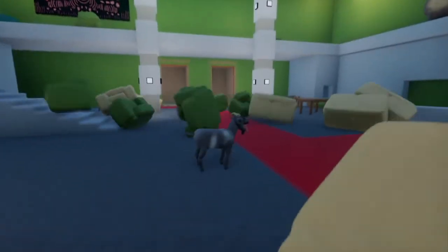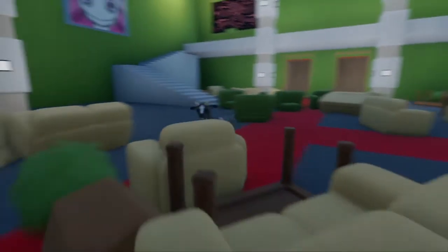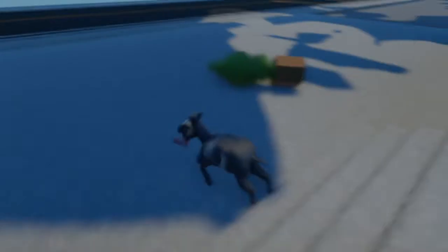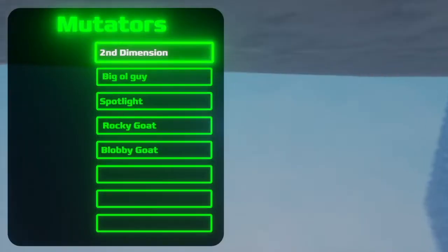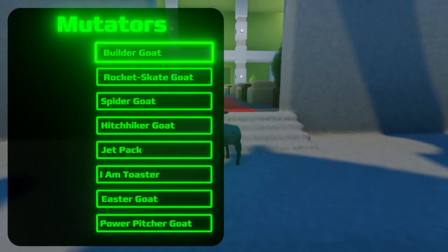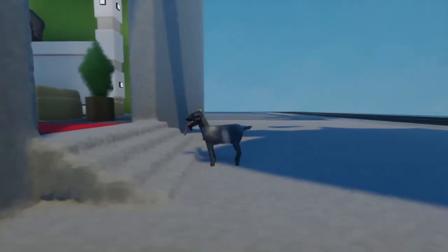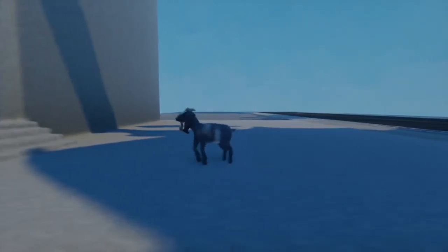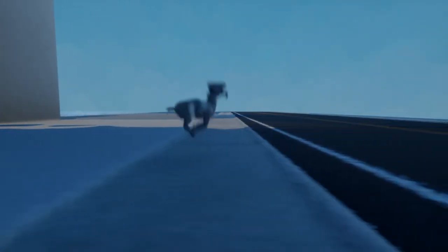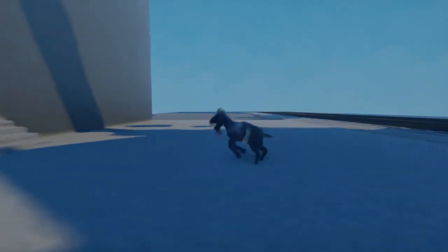Next, let's do Second Dimension. This is a very odd one. If you ever play a 2D platformer game, I tried to add that type of look and feel — oops, fell through the game, sorry about that. This goat makes everything 2D. It basically makes the camera only be able to move in that direction, and the goat moves accordingly, so I can only move left to right.